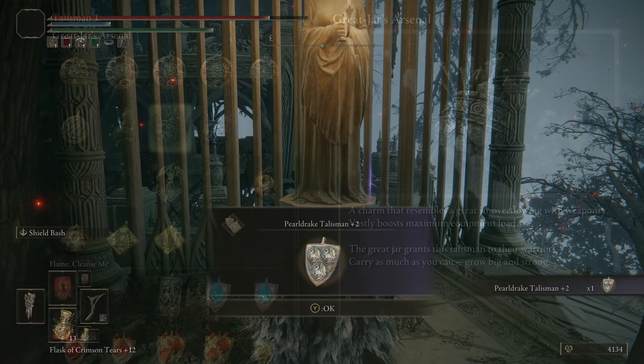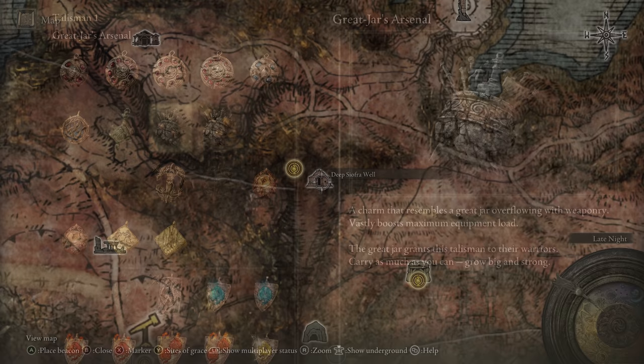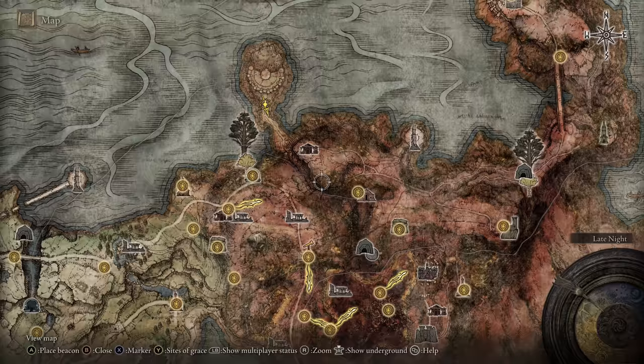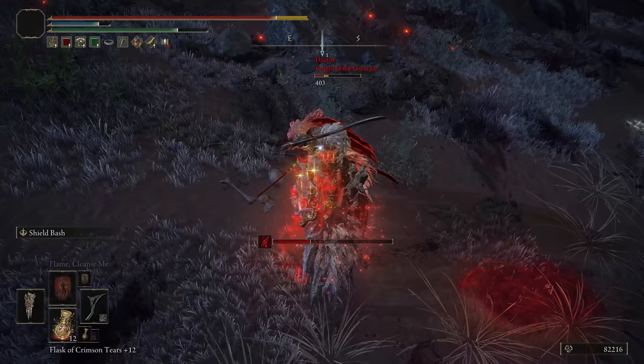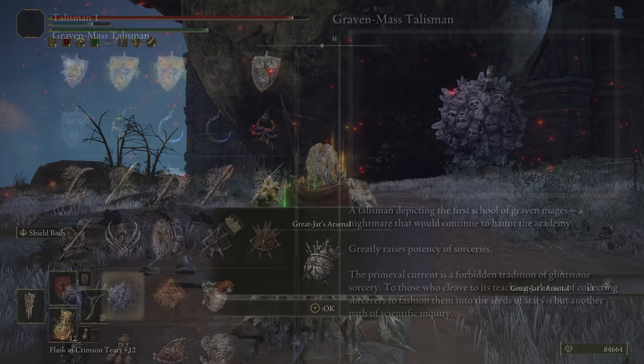Next up, the Great Jar's Arsenal is an improved version of the Arsenal Charm, and will raise your maximum equipment load by up to 19%. Coming from the underground area, you'll need to follow this canyon until you meet this giant pot dude at the end. Talk to him, and then you'll have to fight 3 Red Summon Sign Invaders. After you have proved yourself worthy, you'll gain the Great Jar's Arsenal.